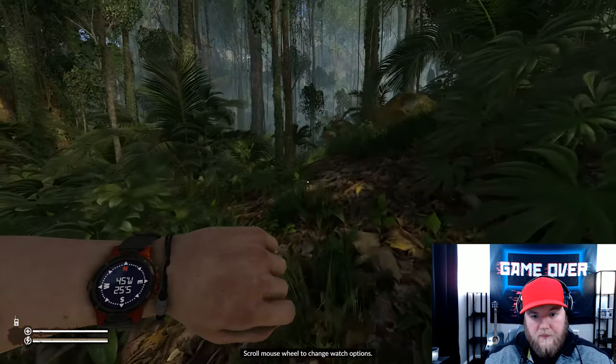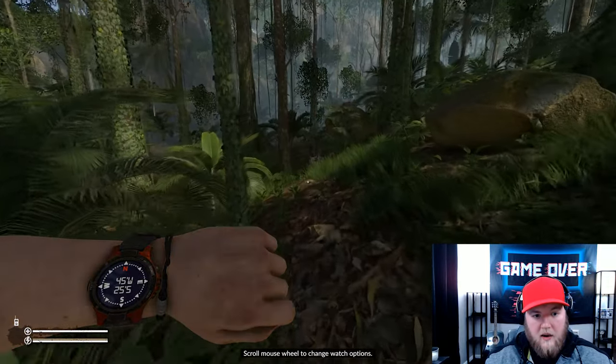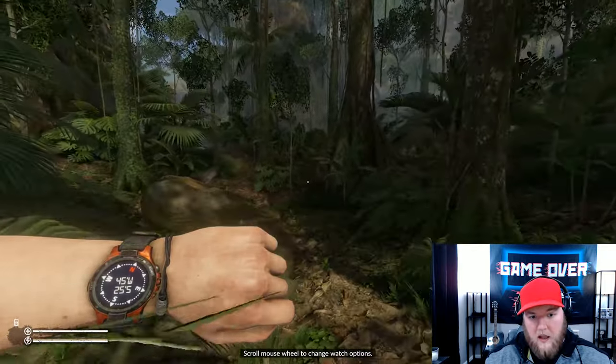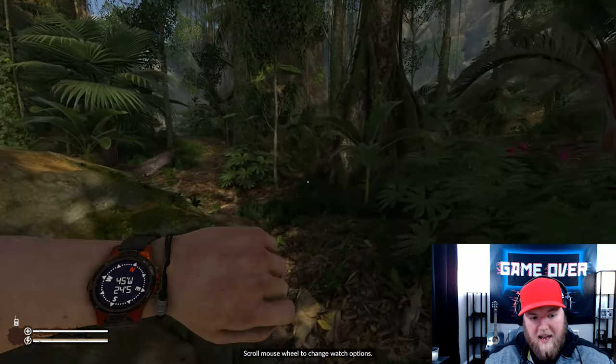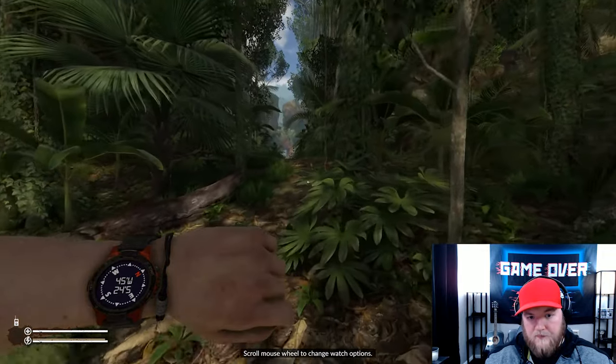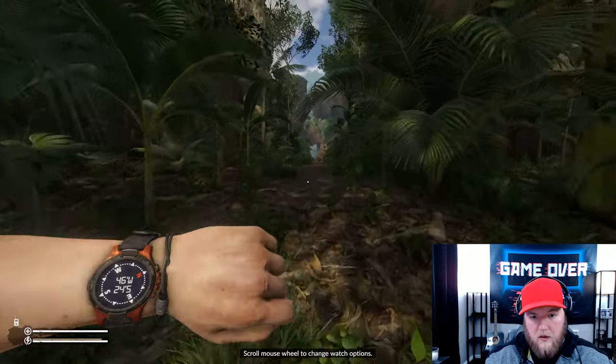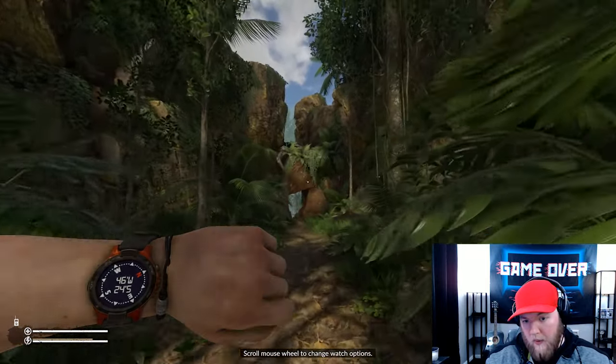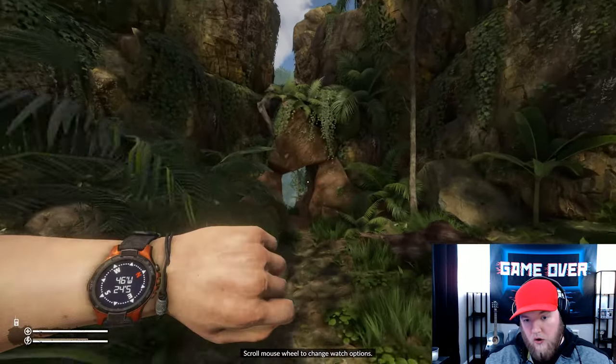We're going to walk up here and take a little walk. Once you get up here, just around this corner you're going to start to see this mountain. What you want to do is start heading northwest, and as you head northwest you'll see this cave entrance with all the red writing over it. If you see that, you know you're going the right way.